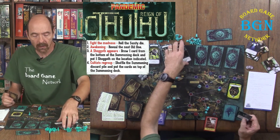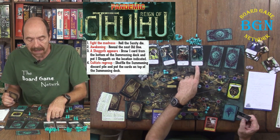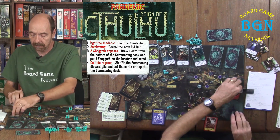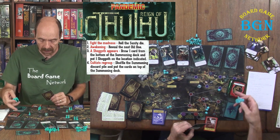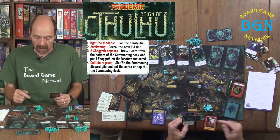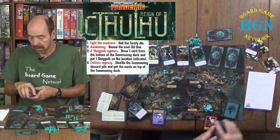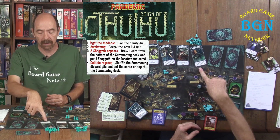The second thing on an evil stirs card is you reveal the next old one card, flip it over, and do whatever it says immediately. Then step three: draw one card from the bottom of the summoning deck, flip it up, and place a Shoggoth on the board at that location. Fourth, cultists regroup — shuffle the summoning discard pile and put those cards back on top. Then continue your turn, flipping summoning cards based on your summoning rate.